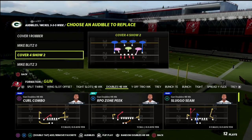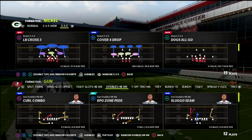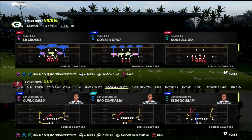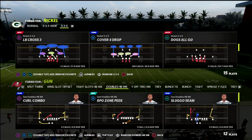What you want to do is put the cover four show two in your audibles. I like to come out and take your five normal. It allows me a lot of flexibility from an adjustments perspective and I can relatively easily adjust in the situation with this defense.